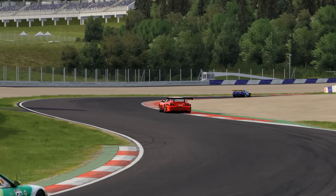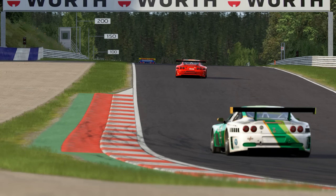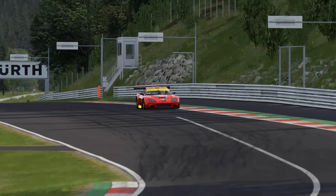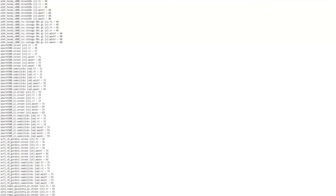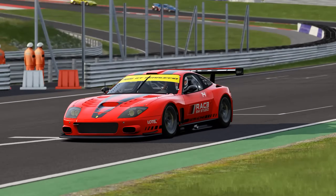In the real world, tyre manufacturers will provide a spec outlining the ideal pressure window for the tyres. Frustratingly, that's not always the case in racing sims. For example, Assetto Corsa uses a hidden lookup table of ideal temperatures and pressures, and that should really be something you can see in the user interface. Thankfully, members of the community have made this available, and I've put a link in the video description.